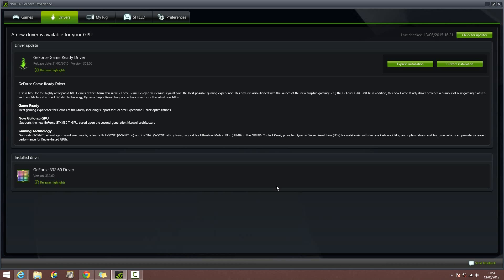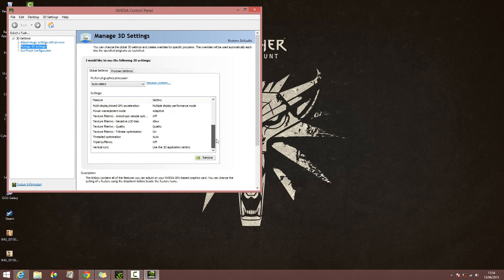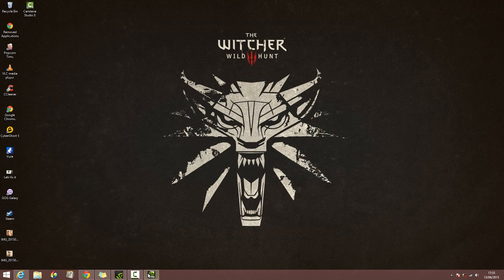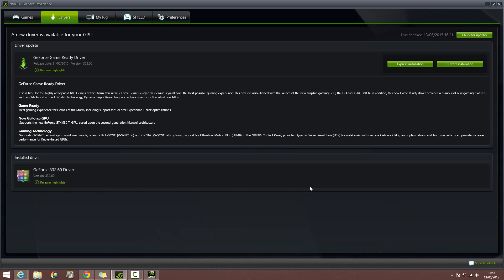G-Sync technology, available for G-Sync monitors, can now be used in windowed mode as well as full screen. Another cool feature added is Ultra Low Motion Blur (ULMB), which needs to be enabled under the Nvidia Control Panel. Right-click on your desktop, click on Nvidia Control Panel, and go to Manage 3D Settings — the option will be in there. Enabling it from the Control Panel will have less impact on performance compared to enabling motion blur within game settings, so you won't be losing as many frames.